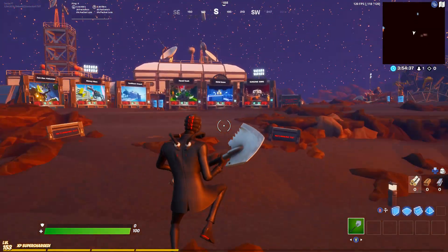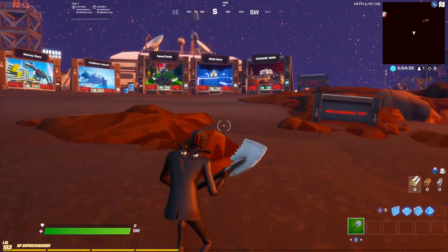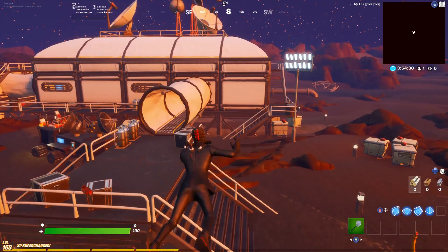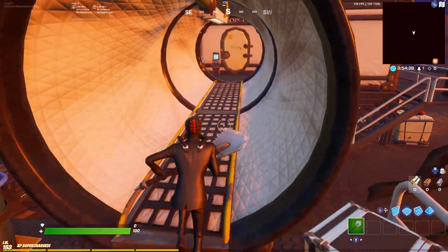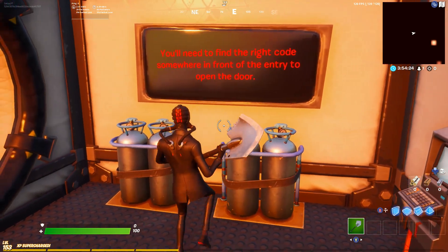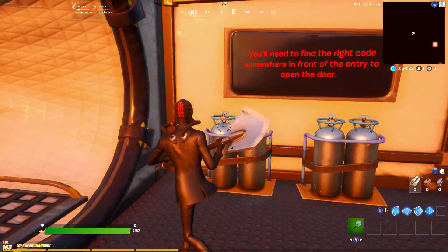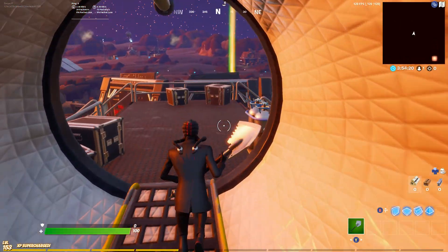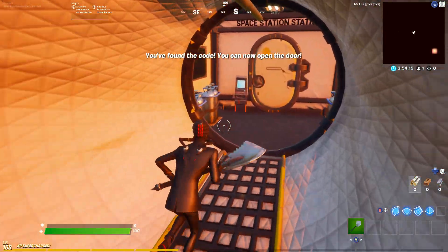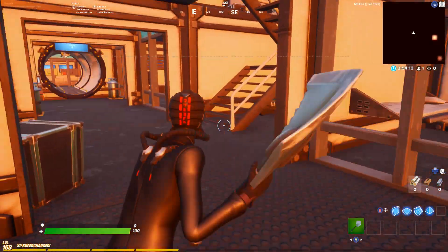Now what we've got to do is head behind these custom matchmaking signs, jump behind and glide. Then you want to come up here, hit this and it says you need to find the right code somewhere to try the front of the entry. So you want to hit this box on the right here, investigate - you found the code. Now you can open the door.